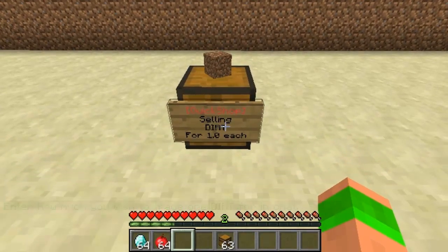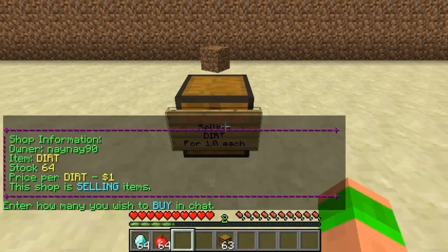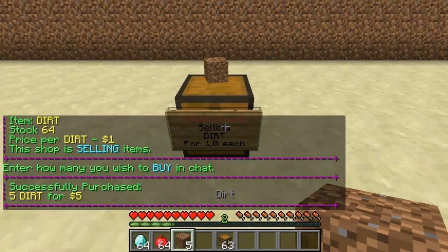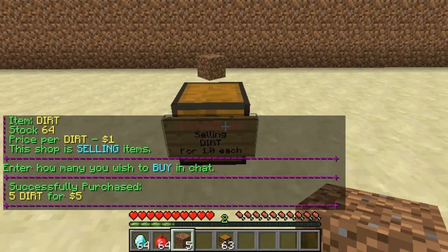So now I've put dirt in there, and if I click the sign it asks me how many I want to buy. So if I put 5, it takes 5 dollars and now I've got 5 dirt.